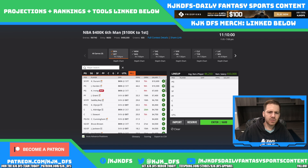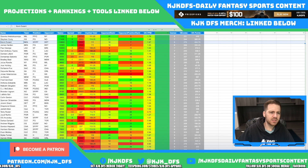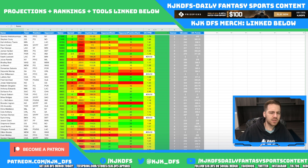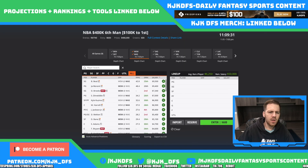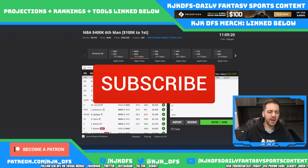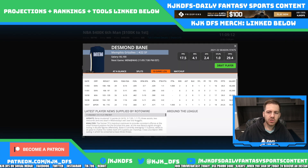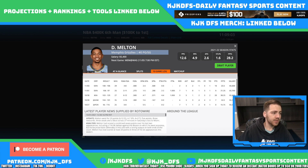Washington taking on Memphis is the second game on the slate. I think this one could be a shootout — should be up-tempo. Both sides have been struggling defensively. This game comes in with a 225.5 over/under, the second highest total on the slate, with a one-point spread in favor of the Washington Wizards. Dylan Brooks continues to be out, Thomas Bryant and Loui Hachimura continue to be out. On the Memphis side, I want to continue targeting the mid-range guys — D'Anthony Melton and Desmond Bain specifically are just too cheap for their roles, minutes, and upside. D'Anthony Melton at 5.4K on DraftKings could easily blow that price tag out of the water.